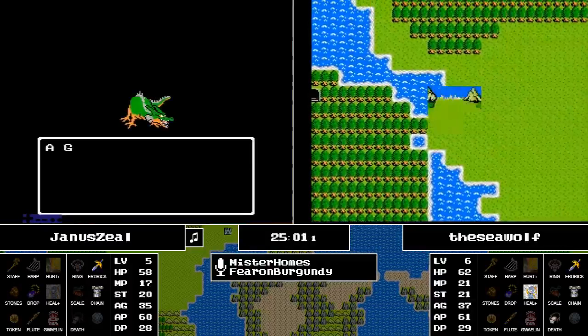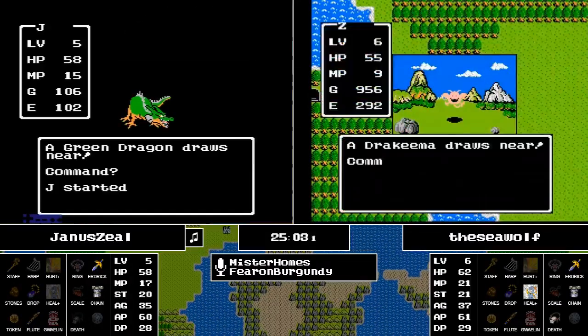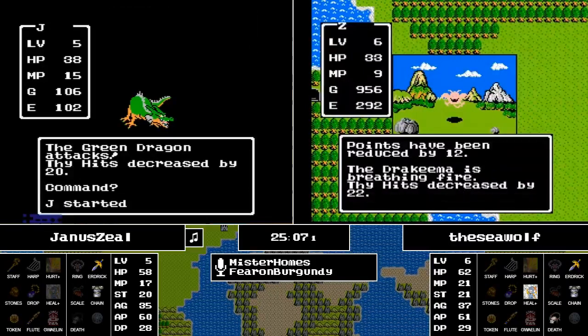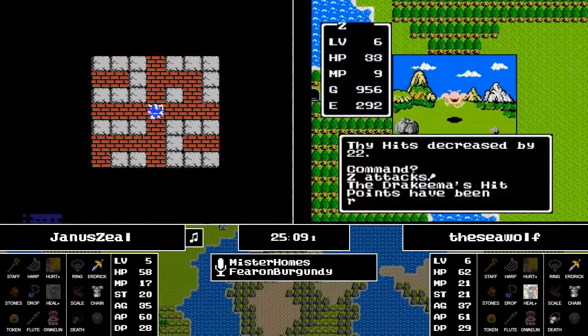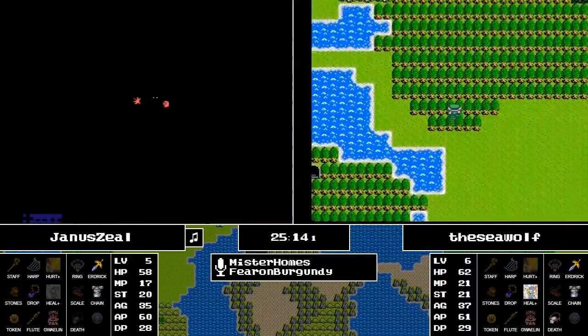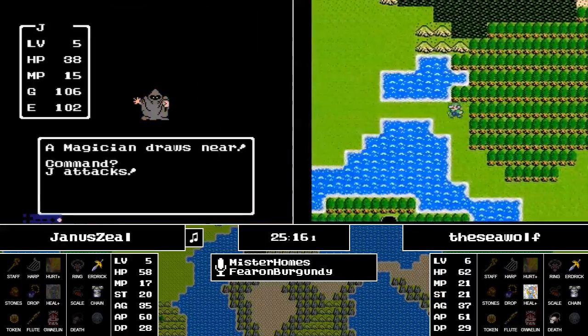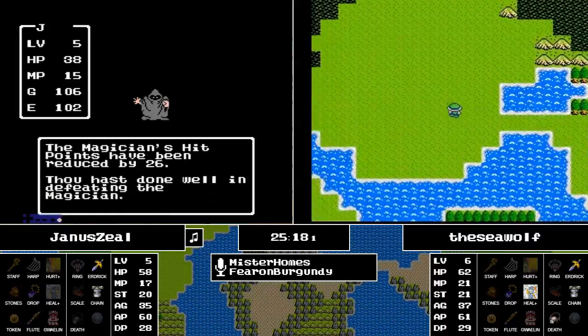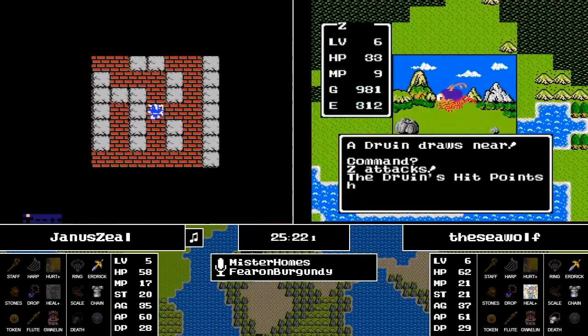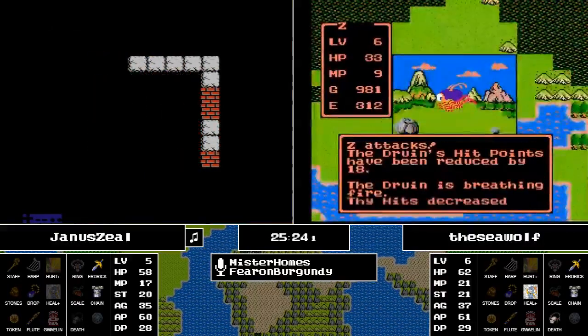A pretty good idea now would be to branch out on the east path where the enemies aren't too brutal. Going north there are Star Wyverns and Stone Men that can cause issues. You can kill these mid-tier enemies like the Wolves and Drakemas — if you can get a level quickly, it's usually a good idea to do it, especially when you don't have Hurtmore yet.